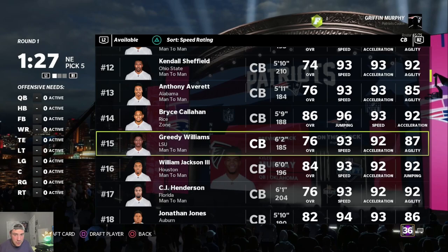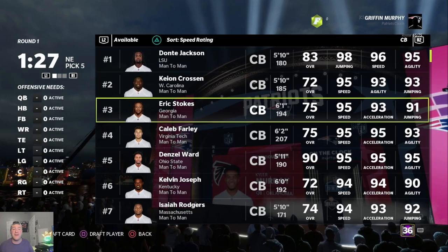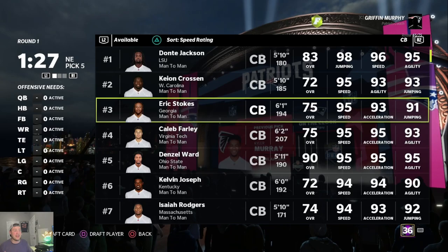A guy like Greedy Williams is such a rock-solid option at corner at six foot two. Look at all the other corners — most of them are five-nine, five-eleven, five-ten. There are very few corners who are both fast and tall. If you can get those guys on your team, you're in a much better position to play man coverage and force quarterbacks to throw against your fast, tall DBs — they're going to get picked all the time.